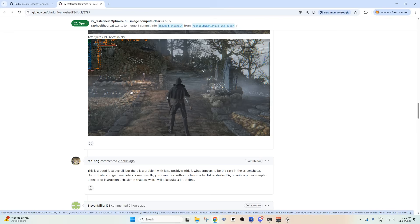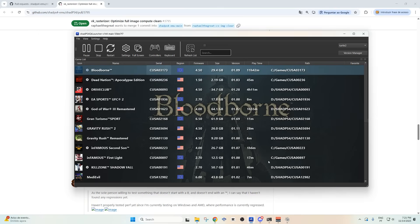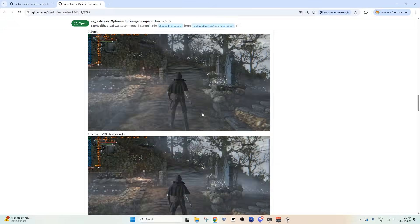Now I'll be showing you my results with my RTX 4060 and an i5-12400F, I believe. So let's take a look. Let's just open ShadPS4, the QT launcher. This is the Turtle 2 version, basically the latest version from this PR.